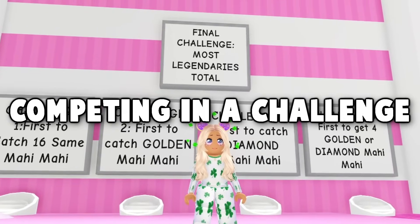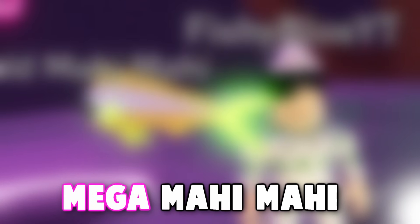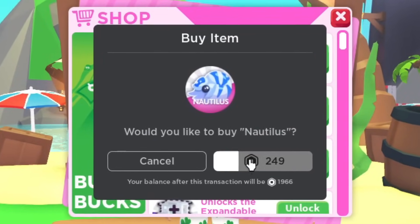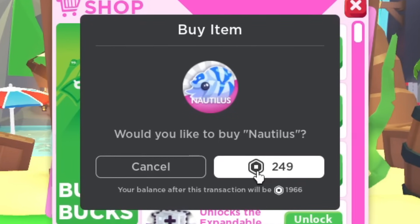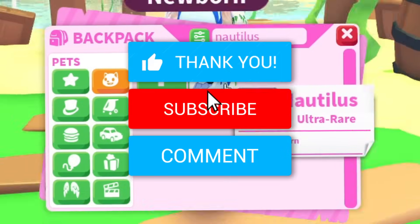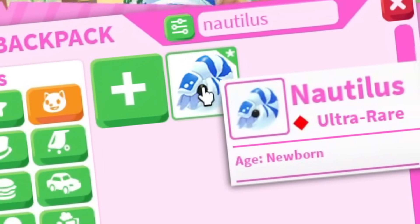Today, Fishy and I will be competing in a challenge where we throw 100 Mahi spinning rods to get every single Mega Mahi Mahi. Adopt Me also released the brand new Ultra Rare Nautilus for 249 Robux. So if you want a chance to win this brand new Nautilus, all you gotta do is leave a like on this video, hit the subscribe button, and comment down your Roblox username.